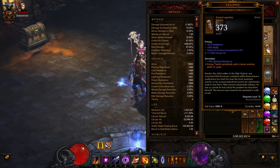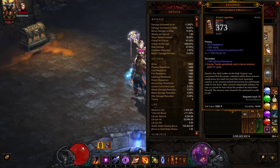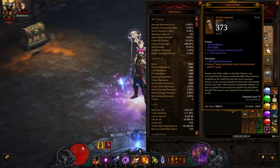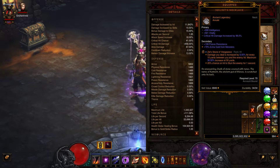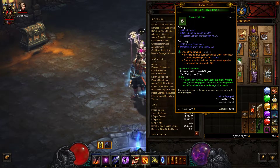For my boots I'm using Nilfur's Boast for the increased Meteor damage — two to three times as much damage depending on the situation. For my wrists I'm using Ranslor's Folly so Energy Twister pulls in lesser enemies. This is a huge help when using Disintegrate since it's such a pinpointed skill — this will group up enemies so I can hit entire groups, though it does not work on elites or bosses. For my necklace I'm just using Squirt's Necklace for the stats.